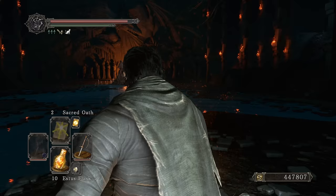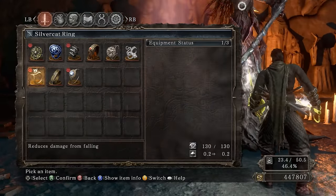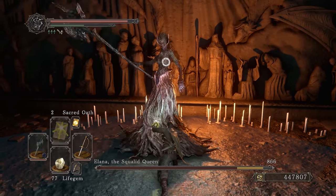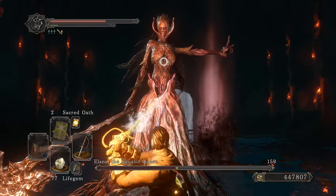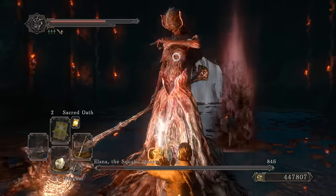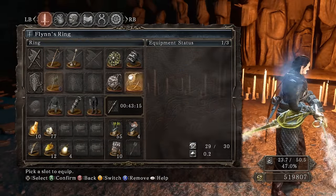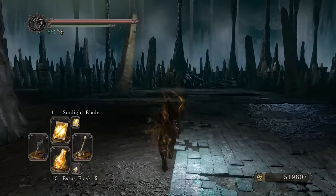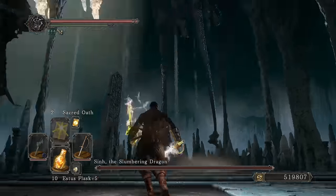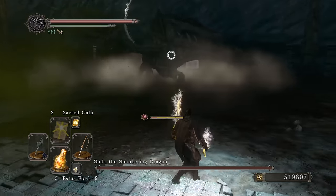Knocking off Sinh's Nashandra clone — she's a lot less tough. Going to town. Holy, smacking everything on the floor. That could have been faster if I'd remembered the Old Deal Ring. Oh well. Where are you going already? The fight just started. For a guy who likes to sleep you sure do love to move a lot.